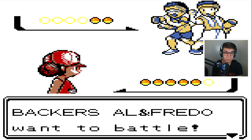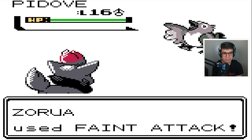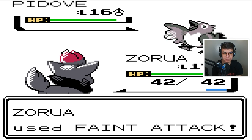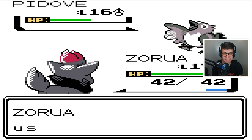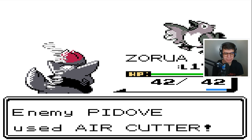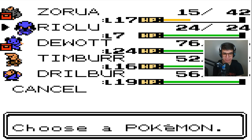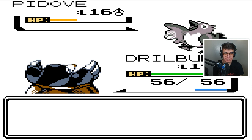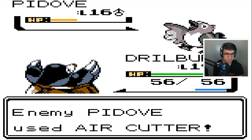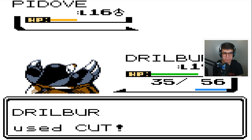So you guys are just individual trainers — there are no double battles in Gen 2. We get a P-Dub. Let's go for the Feint Attack — see how much damage we do. Wow, literally nothing. Does Pursuit do more? It does very bad damage. To be fair, we did just get growled at. I'll let Drill Bird take care of this. That Air Cutter did quite a bit. Please don't get another critical hit — thank you. Let's go for the Cut. Quick Attack — minimal damage. There we go, knock that bird out.